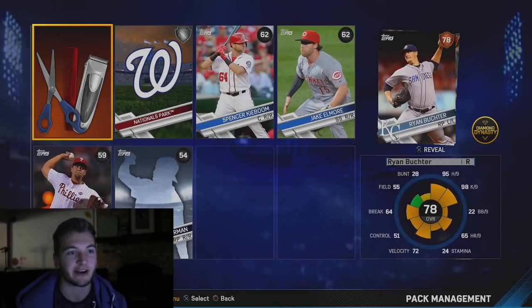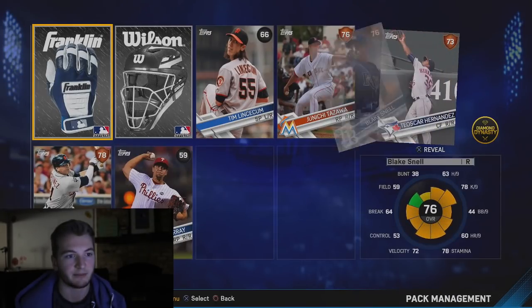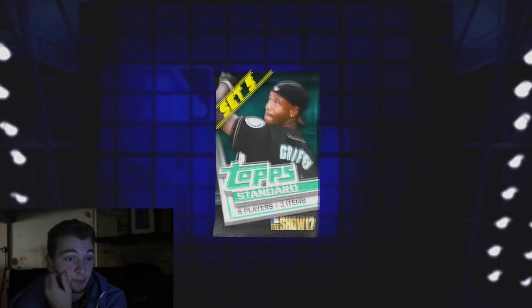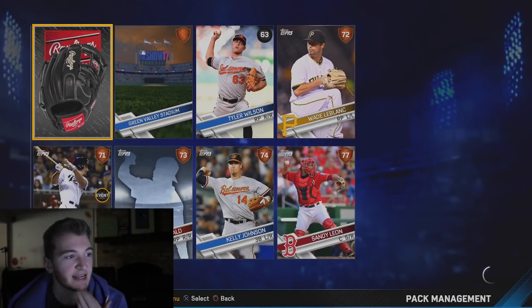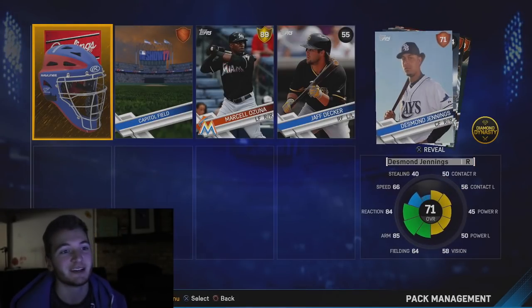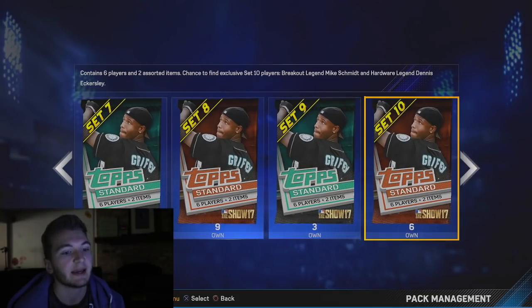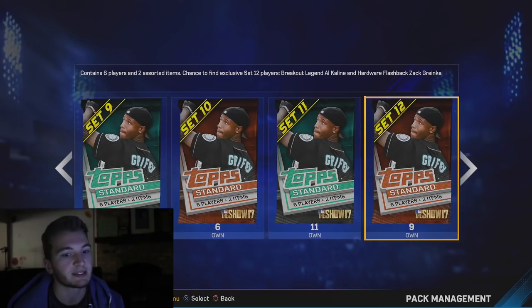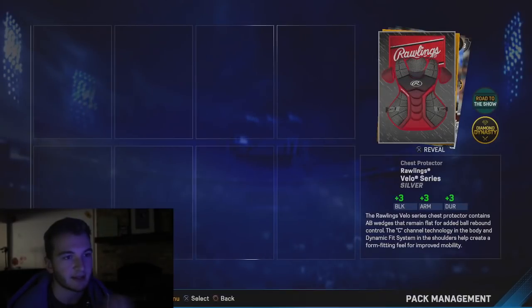We're on to our last set that we're opening today, and then we're gonna open up those last two Hardware Legend packs. Blake Snell — I think he's gonna be really good, he's pretty fun to watch. Bunch of bronzes — five, six out of eight cards were bronzes right there. We got two more packs to open, that's all I'm going with today. No one in that one. One more pack — we got a gold and another gold, we got Marcelo Ozuna. Not a bad way to end it.